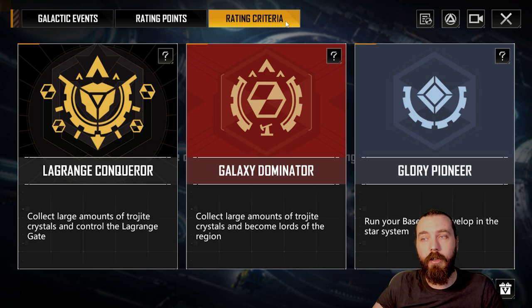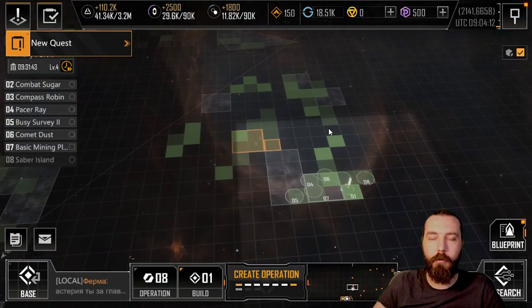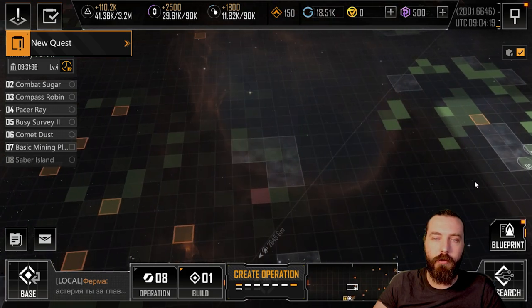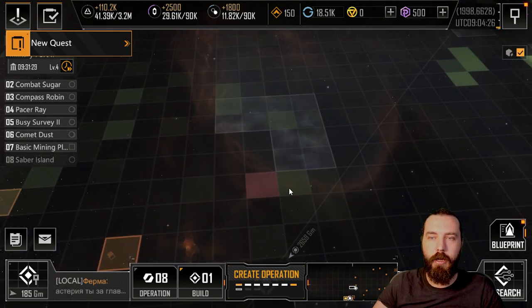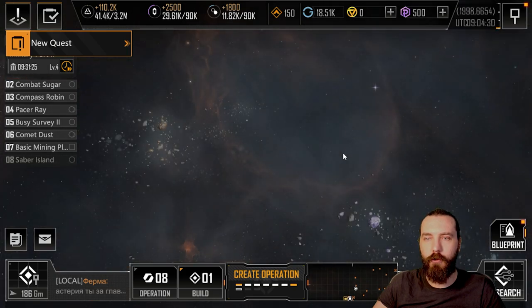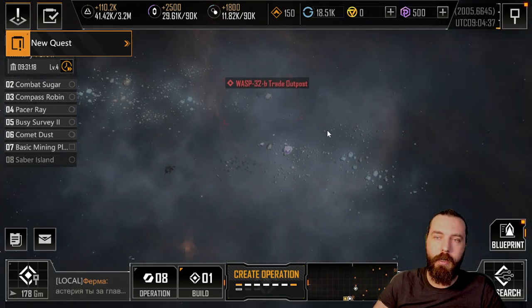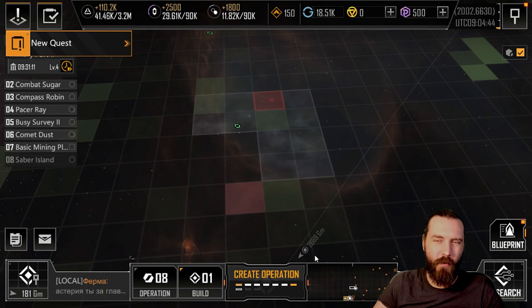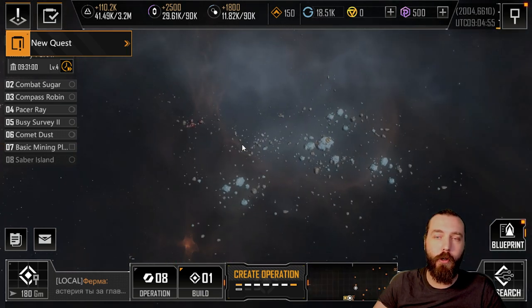Rating points are gathered by delivering trojite. Trojite mining is simple - if you zoom out with the mining layer checked, you can see all the mining locations. Green ones are friendly, red ones are enemy-held. They look different from bases: enemy bases like trade outposts and pirate bases have a washed-out solid red, whereas trojite crystal zones have a square border around them.